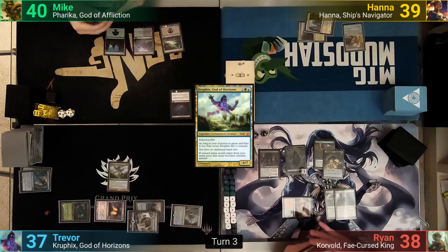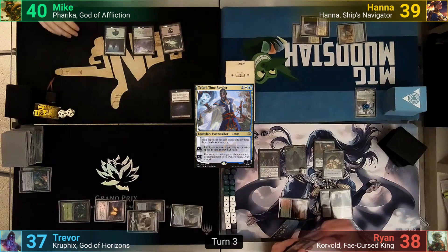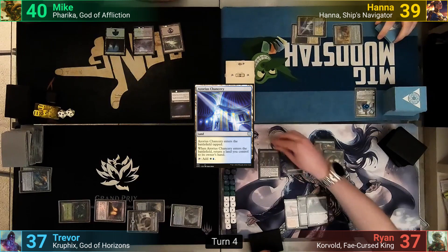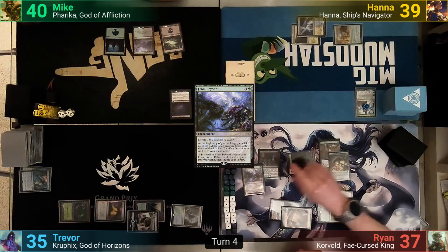Mike plays a Swamp and passes. Harry untaps and casts Teferi, Time Raveler. He minus-es the Planeswalker to bounce Kruphix to Trevor's hand, then follows up with an Azorius Chancery, bouncing his Hollowed Fountain back to hand, and passing to Ryan. Ryan amasses on his upkeep, putting a +1/+1 counter onto his army, then plays a Mountain and taps out for From Beyond, swinging his Zombie Army at Trevor. Trevor takes 2 and Ryan passes.